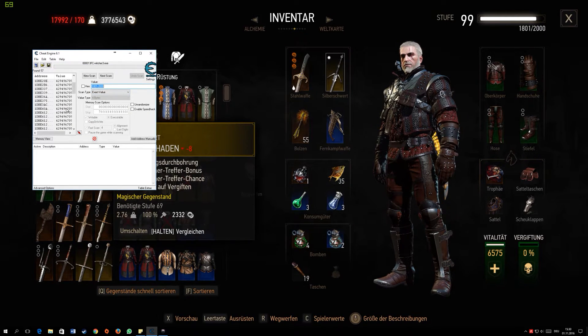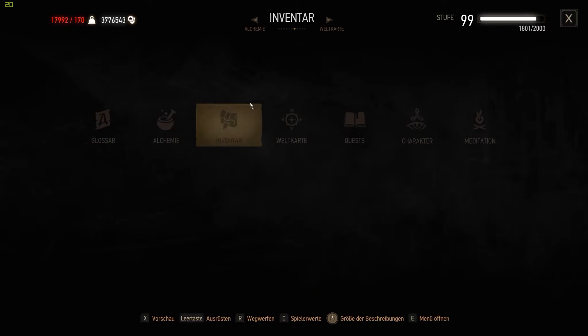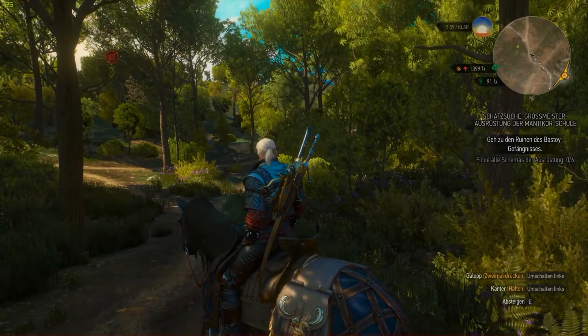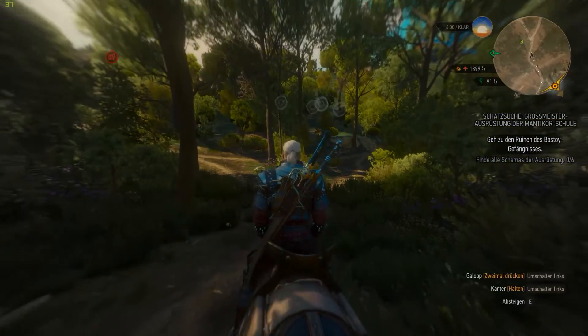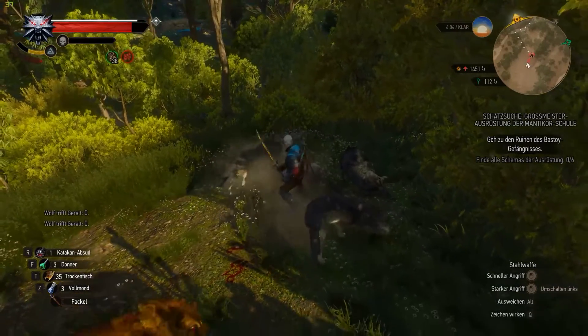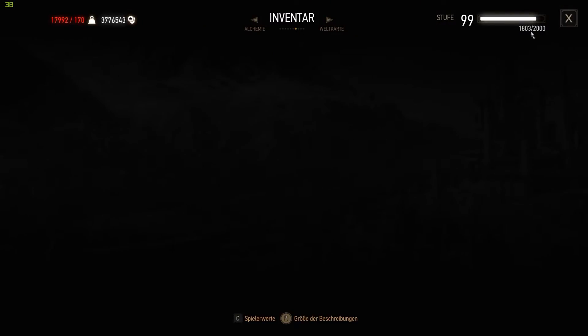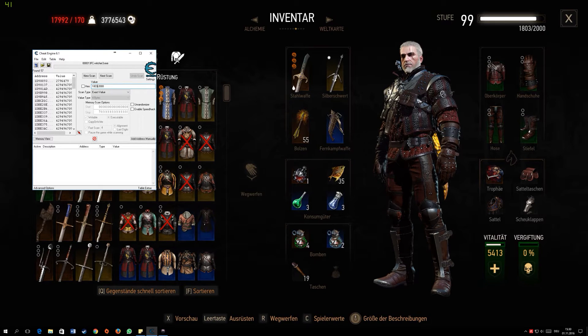You will now see more values. You have to gain some experience so you can narrow down the exact value. Now you can see I have 1,803, so type in 1,803 and then click on Next Scan.